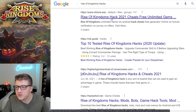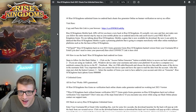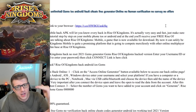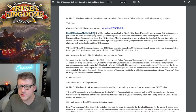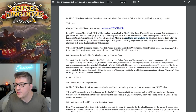So let's take a look at our first hack here. It says 'Rise of Kingdoms hack 2021 cheats free unlimited gems' - and look, it's a PDF file. I bet this is a legitimate hack. Ah yes, the infamous PDF file hack - hashtag Rise of Kingdoms unlimited gems iOS Android hack cheats free generator online no human verification no surveys no offers. Certainly this can't just be a document filled with keywords to rank number one in search results - that would be ridiculous. It says the Rise of Kingdoms mobile hack APK will let you know every hack, it's very easy and fast, just follow the tutorial step by step and at the end you'll receive your free gems.